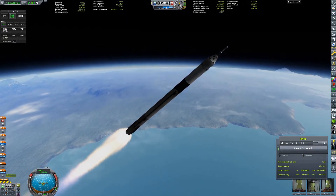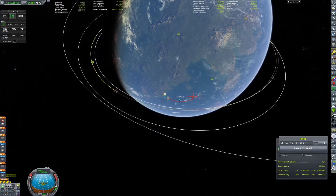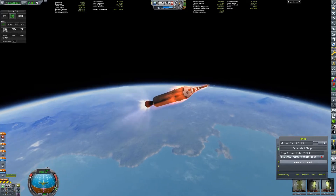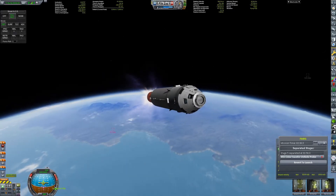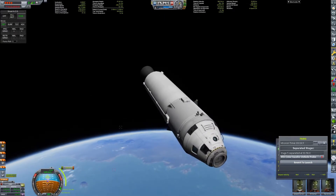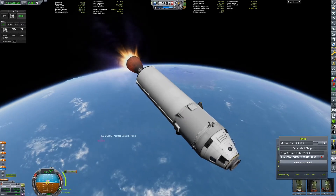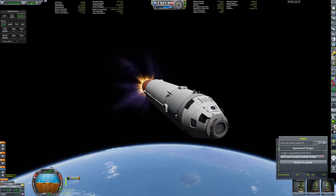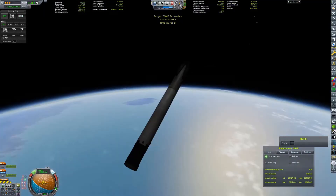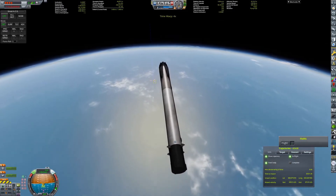I think this is actually the only rocket we launch in this episode, because it's a really good rocket. We can reuse the first stage, which means it can fly every week or so, and it can also carry some sizable payloads into orbit and beyond. We're actually going to be sending a Minimus space station later in this episode, but I'll talk more about that later. What we are doing now is recovering the booster for the third time.